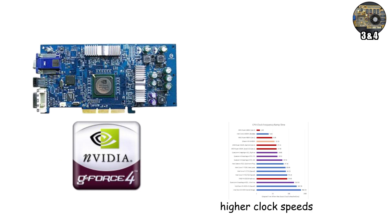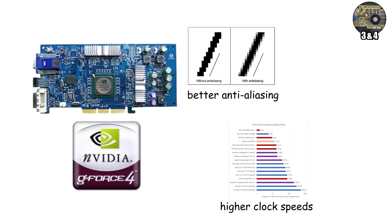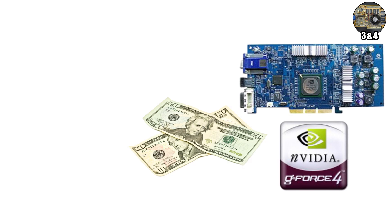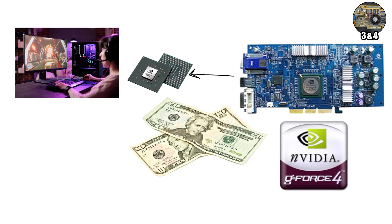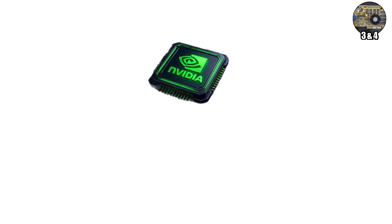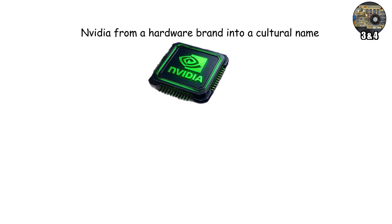Then came the GeForce 4 in 2002, refining the formula with higher clock speeds, better anti-aliasing, and improved memory bandwidth for smoother, cleaner visuals. Even budget-friendly MX models gave everyday gamers access to advanced effects once reserved for high-end PCs. Suddenly, everyone could experience cinematic realism at home. This era transformed NVIDIA from a hardware brand into a cultural name.